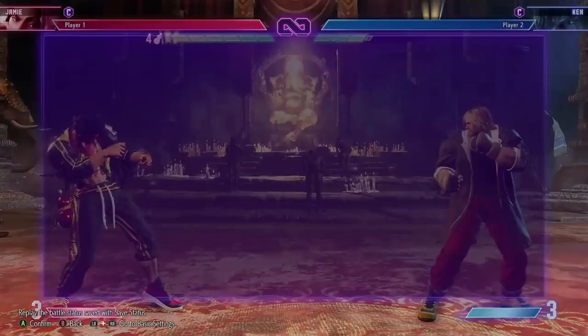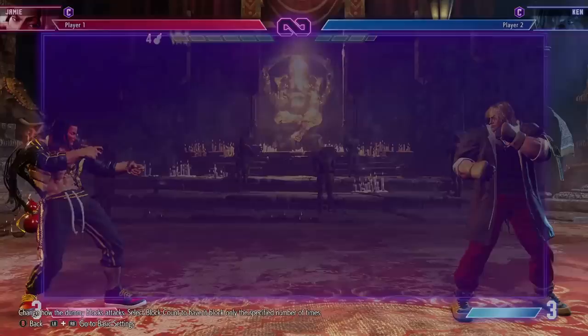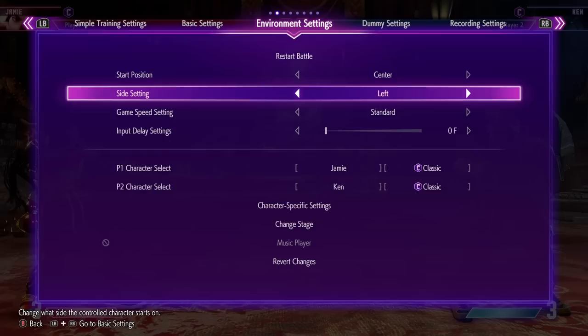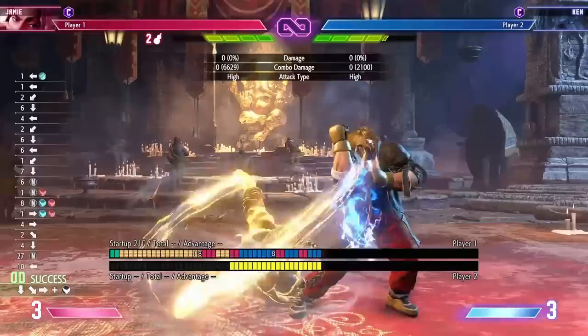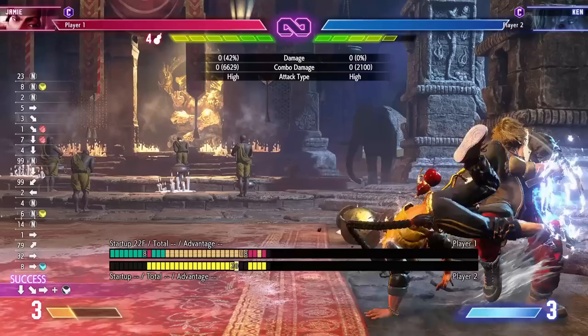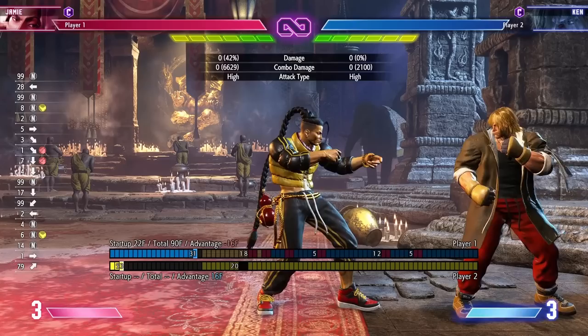You don't need level four to pull this off. In neutral, Jamie can get in for free. Say you're at level zero with two drinks from a sweep or EX palm — you can use EX breakdance to get in their face, then command grab, breakdance again, safe jump, and they're in the corner. That's really where this whole game plan comes into play for Jamie — leading into the optimal punish routes and max damage combos.